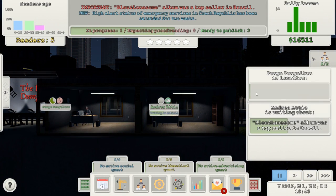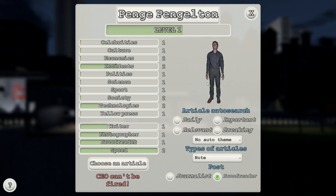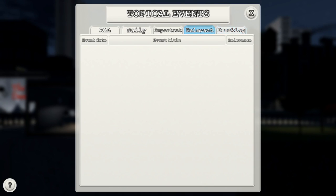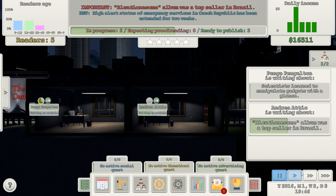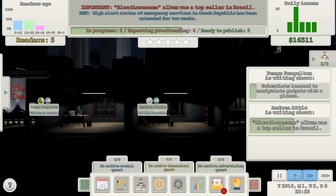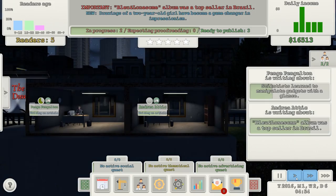I've got three stories to publish so we can in theory publish the next newspaper now. I need to pick an article for me. Technology or incidents would be ideal. 'Scientists learned to manipulate gadgets with a glance' — that's a bit scary, but that'll do. Speed time on a bit and see what happens. We've made some money — obviously not a lot. We're making $2 a day, which is not brilliant.